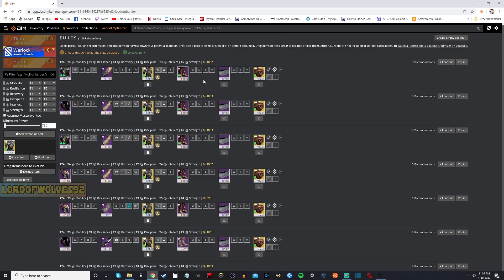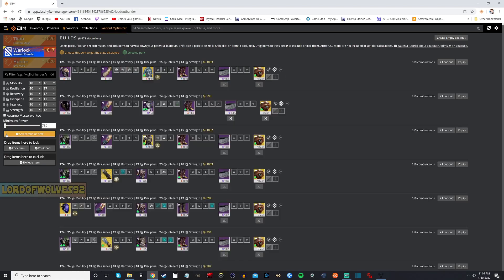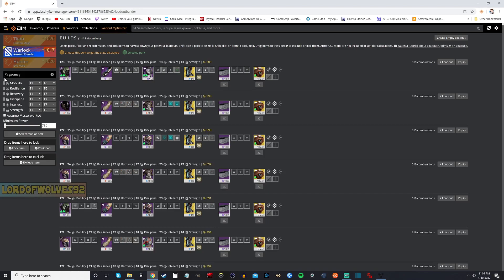Now you can do that other ways. For instance, if we wanted to do something like Geomag Stabilizers, we would go over to the search option, type it in, find it, drag it and lock it. So if we wanted to build a Chaos Reach Warlock — I almost said Chaos Control like I'm Shadow the Hedgehog or something — we would drag that over. But we're not doing that. We're doing a Well Warlock.